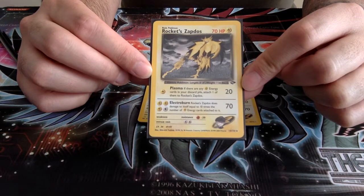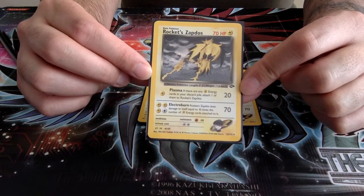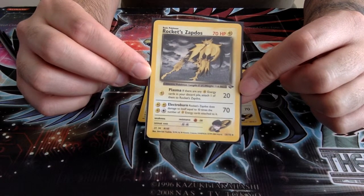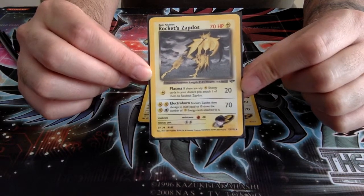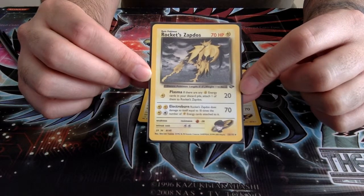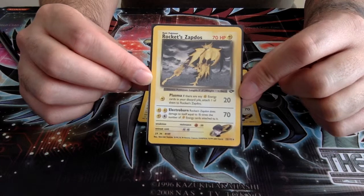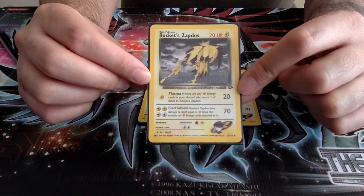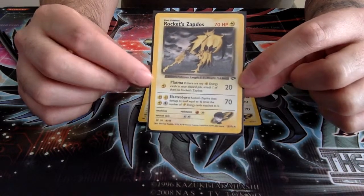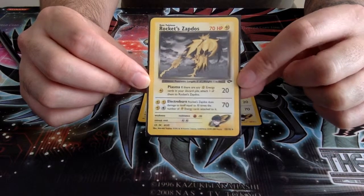Most powerful basic Pokémon will have 70 HP. There are a couple that are slightly beefier, like Kangaskhan, Snorlax, or Chansey maybe. But most of the powerful offensive basics like Rocket Zapdos, Hitmonchan, Mewtwo, Electabuzz, and Scyther are all on this 70 HP. So being able to knock them out with Electro Burn is really good. And even Plasma dealing 20 damage for one Electric Energy is absurd.